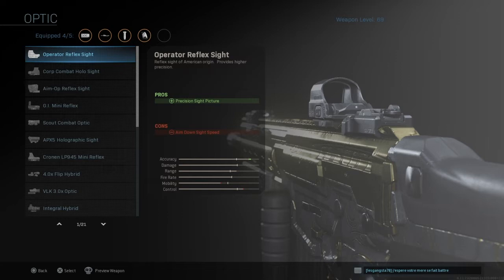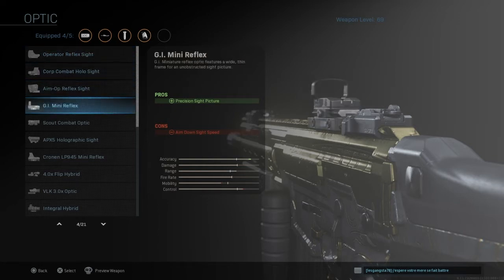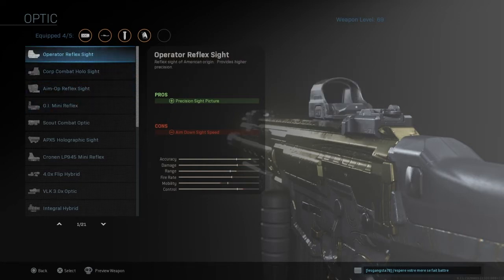Now this is just a personal preference — you don't have to take my word on it. I like using a sight on my gun. Certain guns need sights and certain guns don't. I don't like the iron sight on the Kilo, so I will go ahead and put a few sight options on the gun depending on what you want to use.